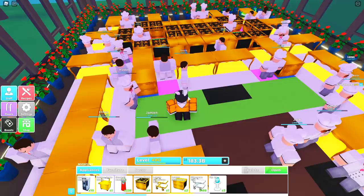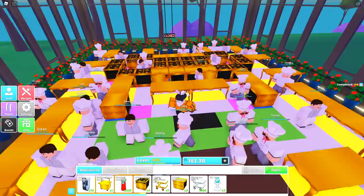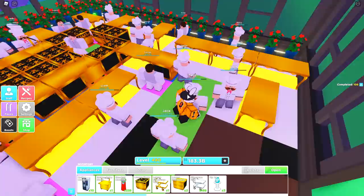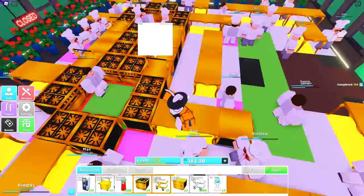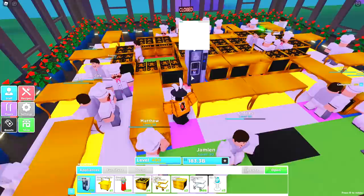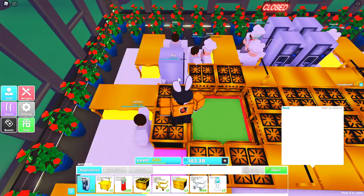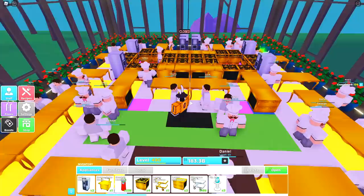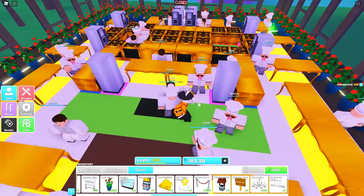We're nearly done — just missing the trays, coffee machine fillers, and chairs. If you don't have coffee machines, fill those spots with a plant rather than a gumball machine or tip jar, because those will attract AI and ruin the exit point. For those who do have coffee machines: place four above the two dishwashers, two in the corners on the outer edges of the stove area, two more mirrored on the opposite side, and the final two next to the bottom dishwashers near the front door.